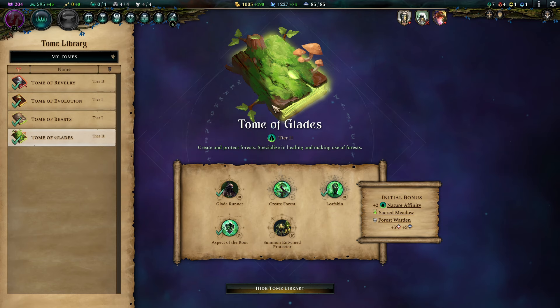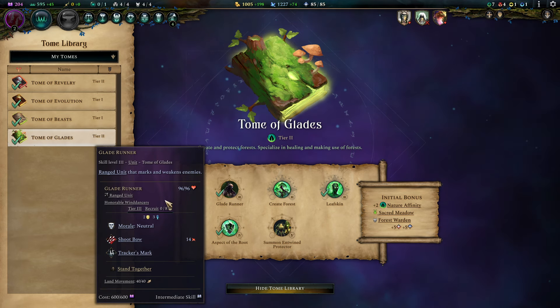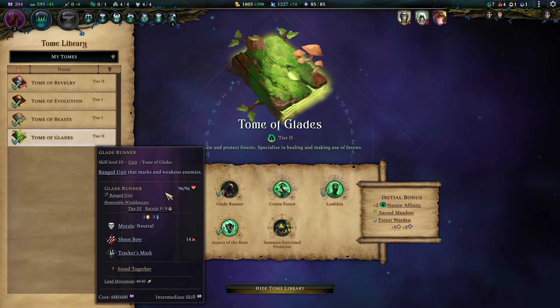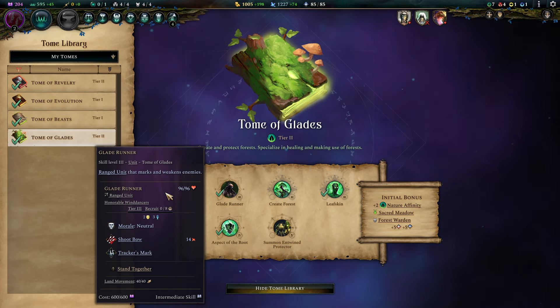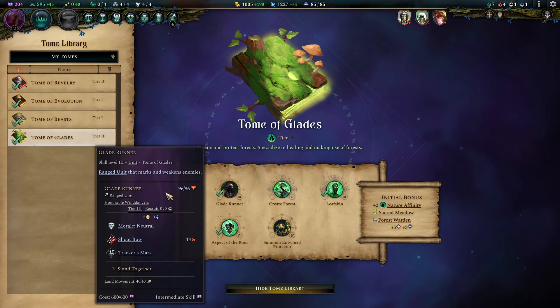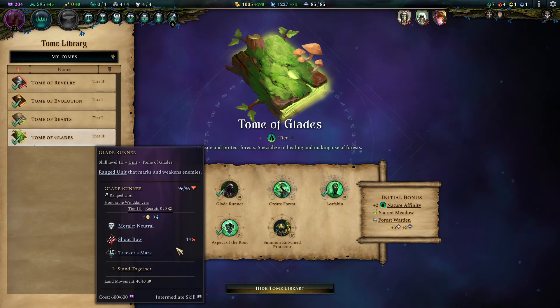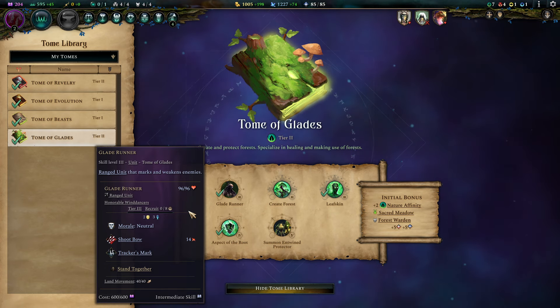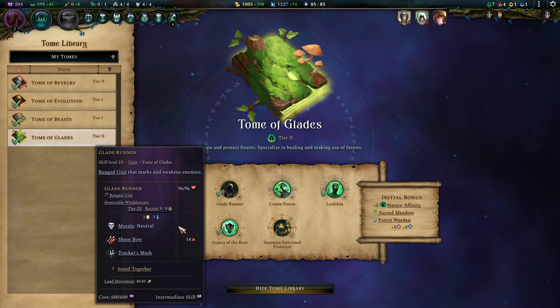Moving over to Tier 2 — we cannot skip over Glades, it's just too good. The Glade Runners are a direct upgrade to our Tier 1 Archers, which are really the worst in our roster until that point. We still don't have unit enchantments that grant specific bonuses for the Archers, but we don't need to. Because we have Stand Together bonuses, a Tier 3 Archer has a really decent base damage and they profit from all the Cavalry bonuses we rack up. Instead of enchanting their weapons, we're boosting and buffing them — that's how we make our Glade Runners hit like a truck.